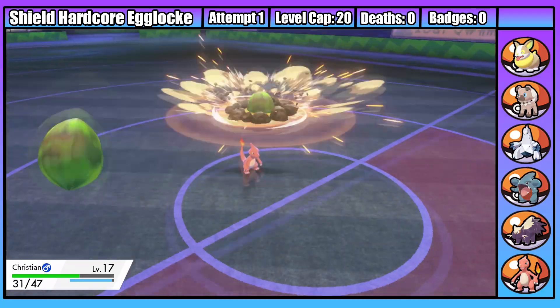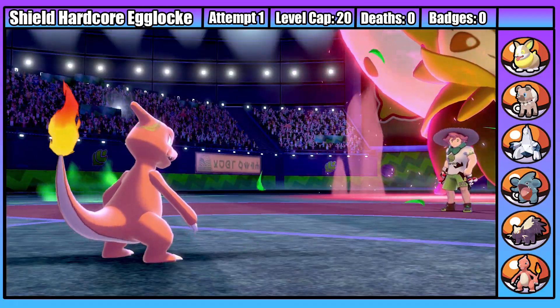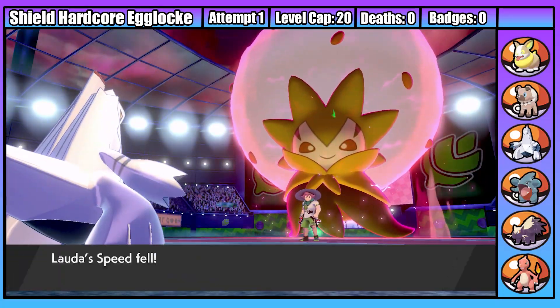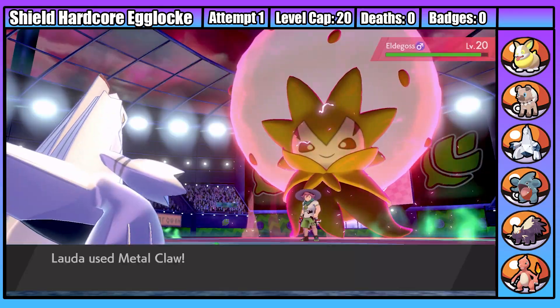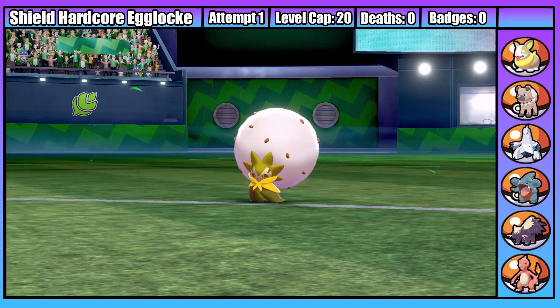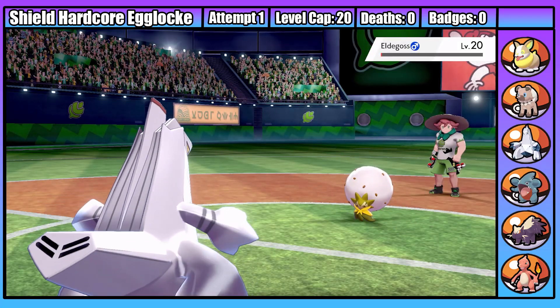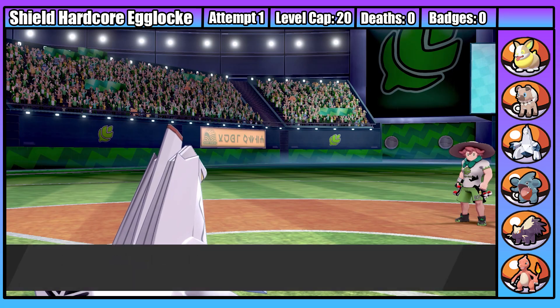I decide on Lauda, who takes a weak Max Strike on the switch. Lauda then has to take a second Max Overgrowth but takes the hit well, meaning I've now stalled out the Dynamax. It's then a case of very slowly whittling down Eldegoss with Metal Claws before taking the KO, and winning our first gym badge of the run. Good start!